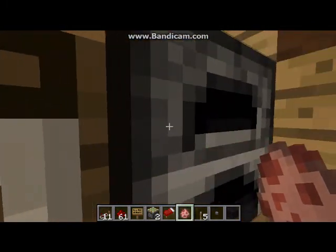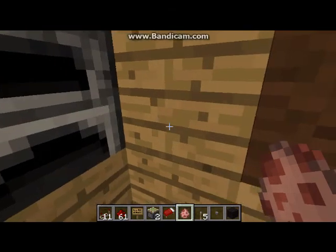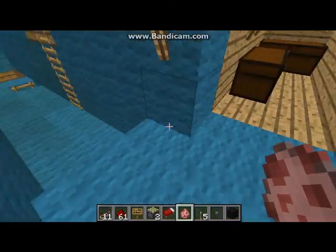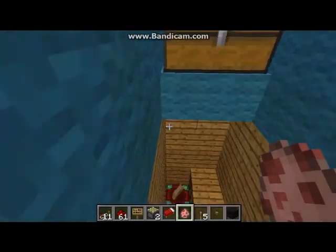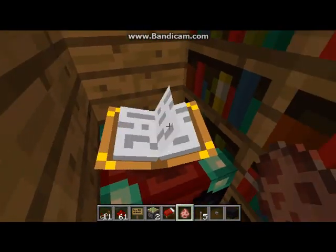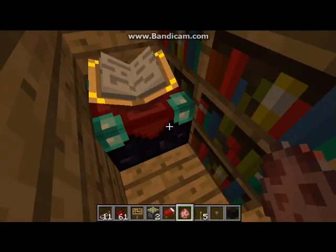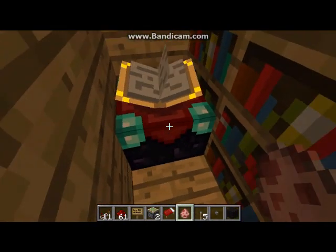Then we've got a crafting table and a furnace, then we've got more storage, and finally more storage. And a secret room — well, it's not really a secret, but it's got my little code for my locking door mechanism. Maybe I'll make a video on that later.